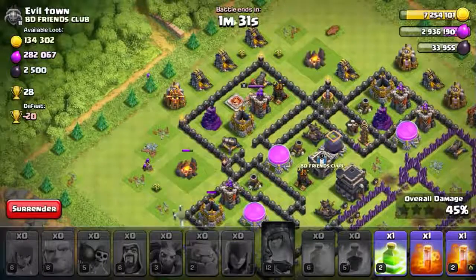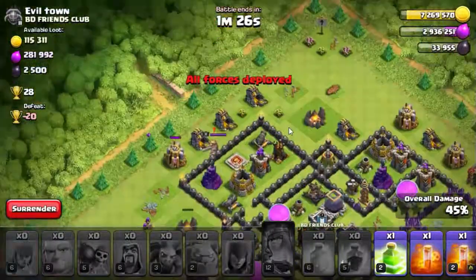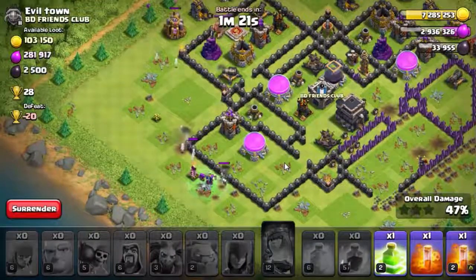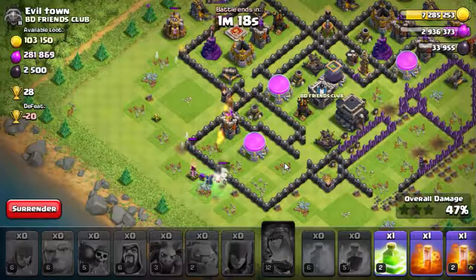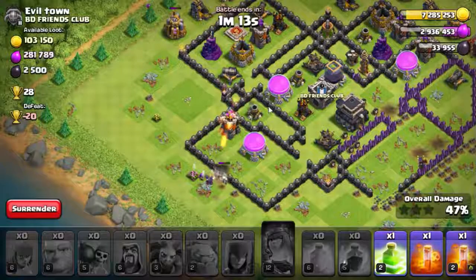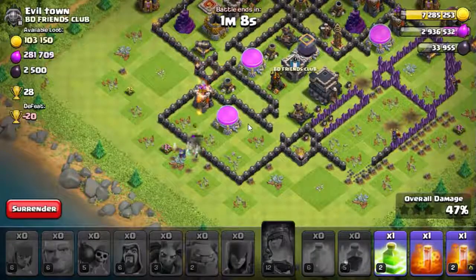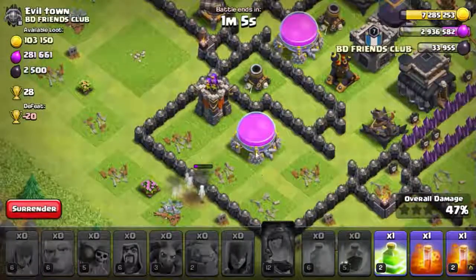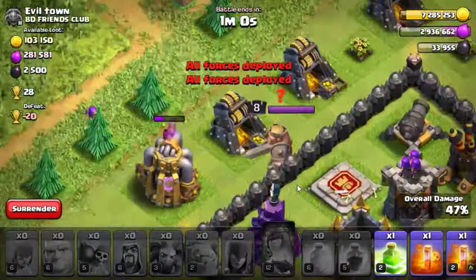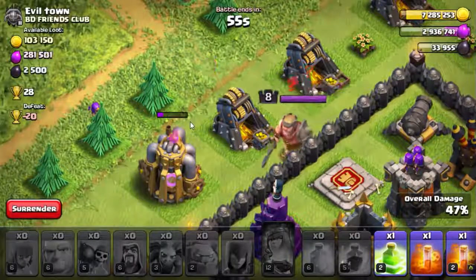Witches and wizards together look so amazing. Just look at that combo! We're at 47 percent - I hope the witch and wizards can make it to 50 percent. Still going on - that looks amazing. I don't think they'll make it though. Only witches are left, the wizards are gone, and we have just one archer left with one minute remaining in the raid. At 47 percent, I'm not sure we'll make it.